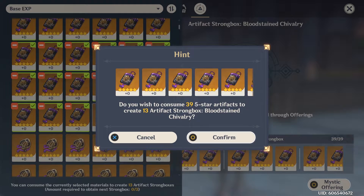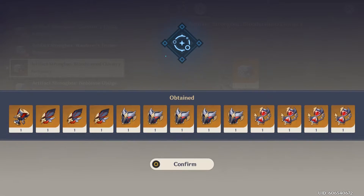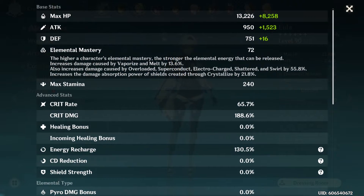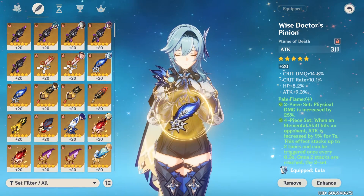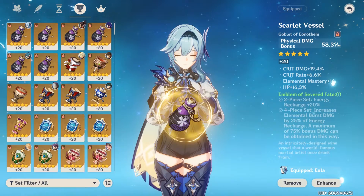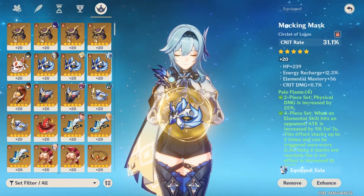For this particular video, I'm going to be trading in 300 gold artifacts for 100 Bloodstained Chivalry pieces. The goal is to make my Eula stronger and hopefully hit 200% crit damage. A little extra crit rate would be an added bonus as well. She already has a couple pieces from the Pale Flame set that are very good, so I wanted to mix and match two-piece Pale Flame with two-piece Bloodstained for consistency purposes, since I don't have many endgame pieces for that set.